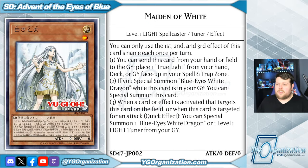And I'm here to tell you about the other three cards. Let's start with Maiden of White, the level one light spellcaster tuner that has three hard once per turn effects. Firstly, you can send this card from your hand or field to the graveyard to place the trap card True Light from your hand, deck, or graveyard face up in your spell and trap zone. Secondly, if you special summon Blue Eyes White Dragon while this card is in your graveyard, you can special summon this card.